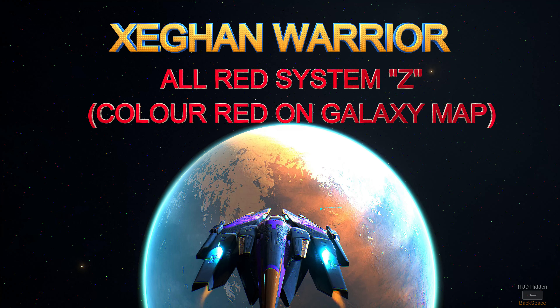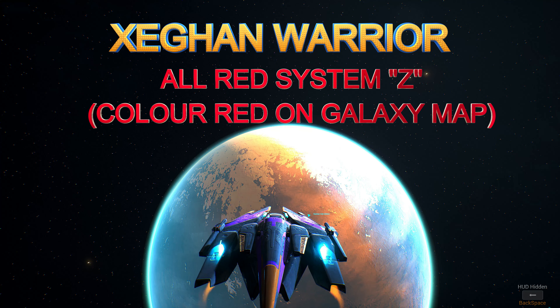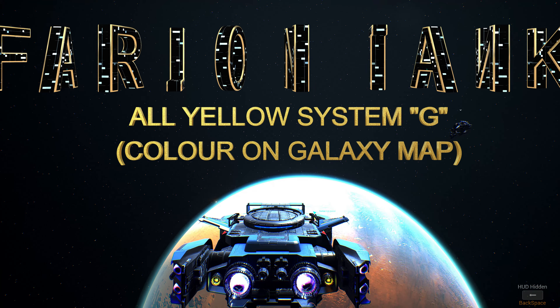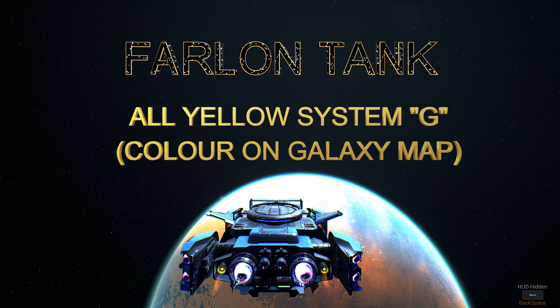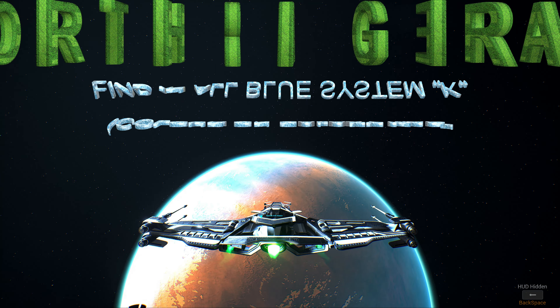In Gai you have 3 unique ships. On the screen you can see the location where you can find them and how they look — and how you can find them.